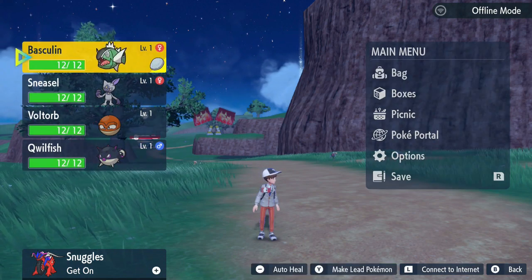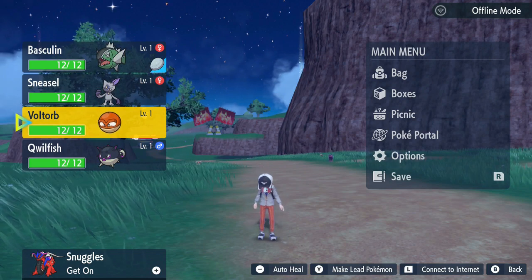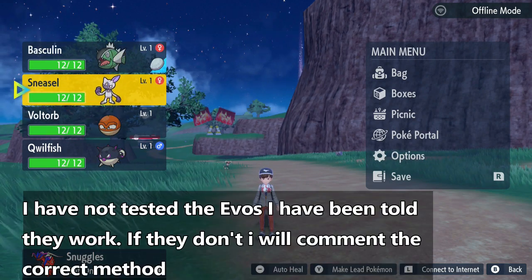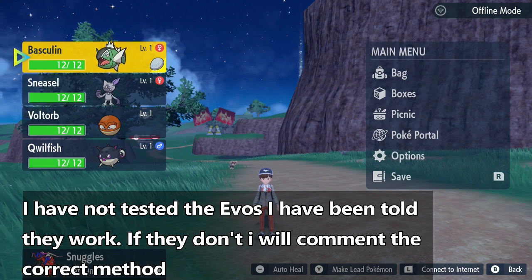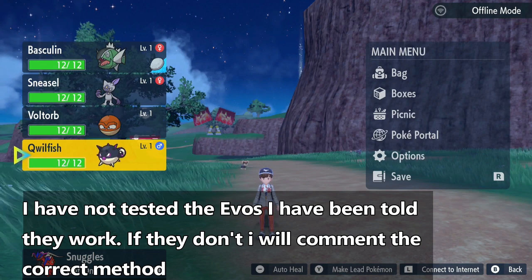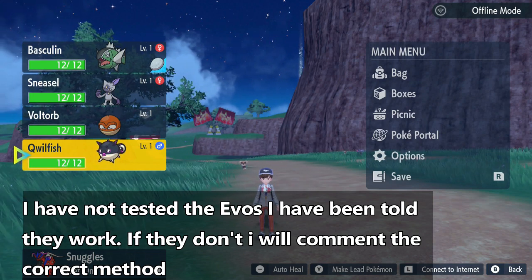When it comes to evolutions, Voltorb does evolve through the Leaf Stone. Sneasel requires an item you can apparently get from Porto Marinada, and I assume it will learn the Recoil move. For Qwilfish, I assume you just use the move and level up — that's what I'm going to go off of.